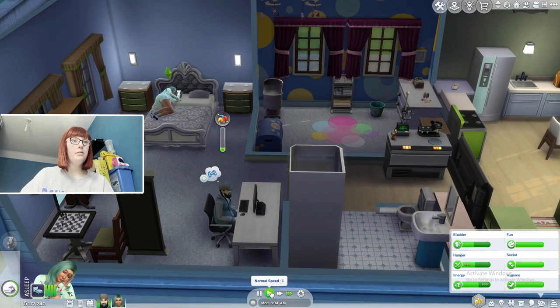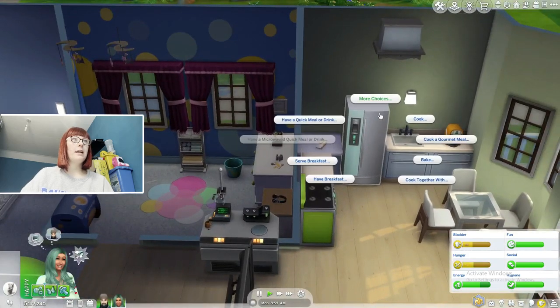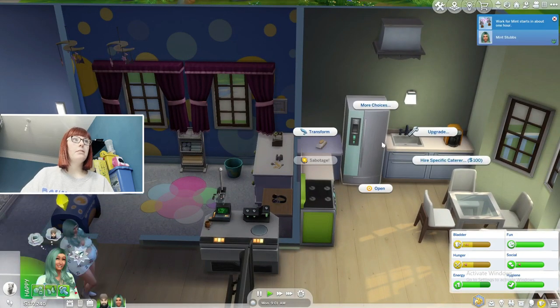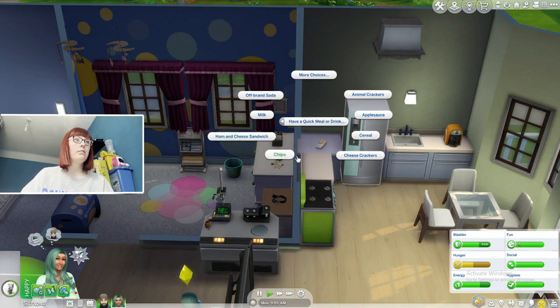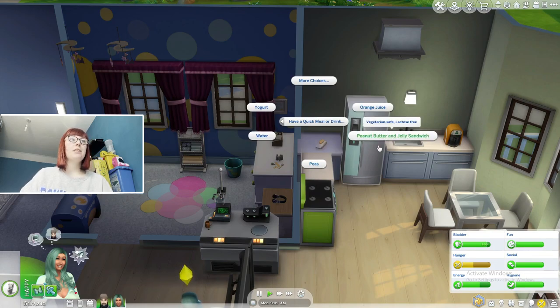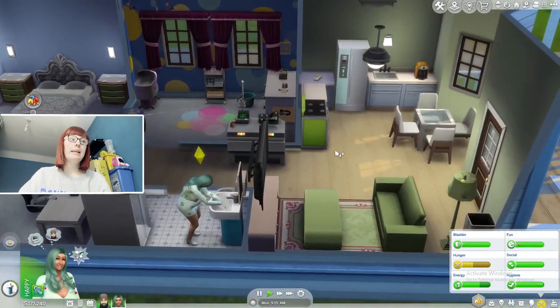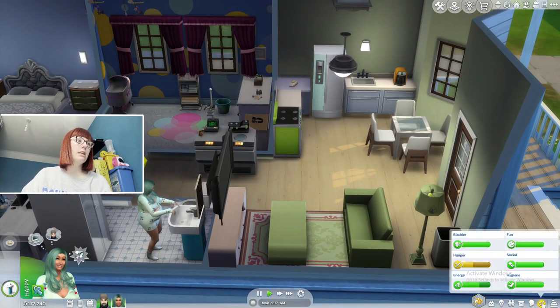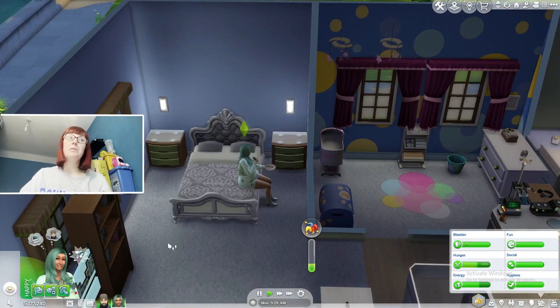I'm just going to get her health and energy up for work. Her energy seems fine. She's going to use the toilet and then have something quick to eat — as long as it's vegetarian. We're going to get her a peanut butter and jelly sandwich before work — it doesn't need to be a big meal. Why is she eating it on the bed? That's very strange.